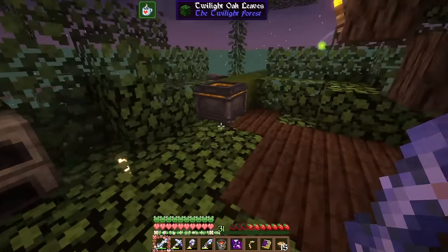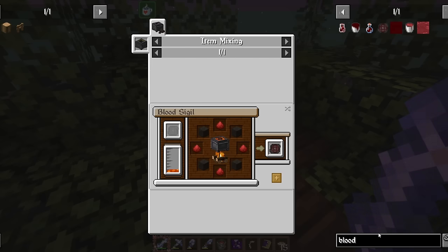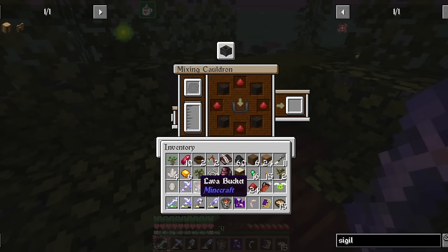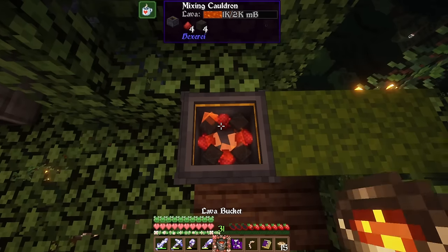All right, let's see if this works. How do I dump this into the cauldron? What — do I need to put a sigil here first? I can only make a blood sigil, I don't get it. What am I missing? Oh my god — lava right here in the cauldron! Okay, right click to trash — no, I don't want to trash it! Oh — oh, there we go! Is that going to work? Do I need more? There you go — okay, so it's full now.